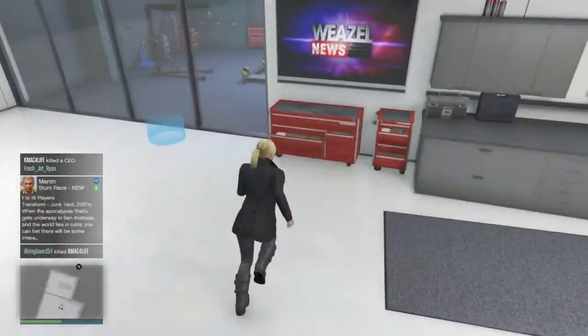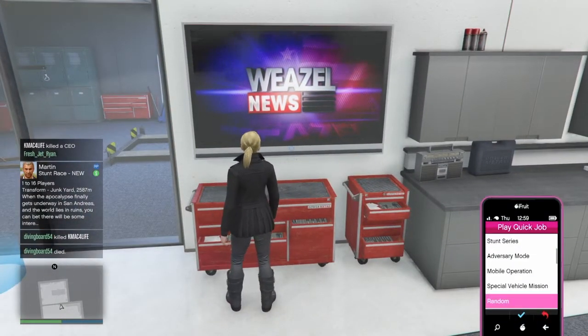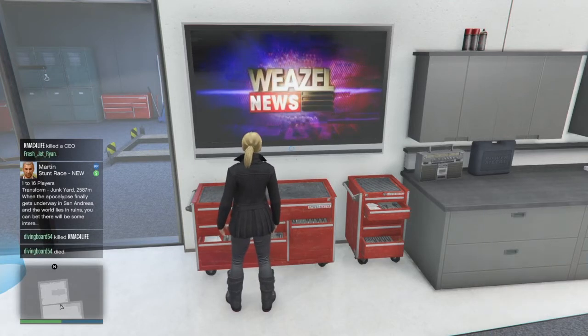Next, go to the TV and make sure that's set on spectate players. Open up the phone, go to quick job, random, alone, and accept it.